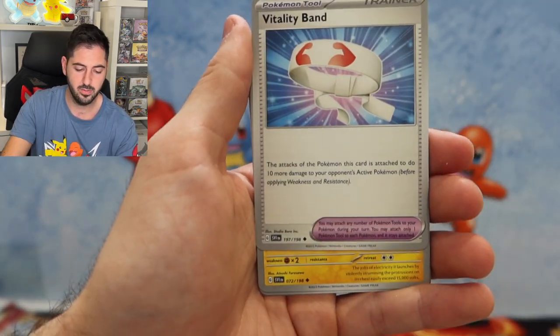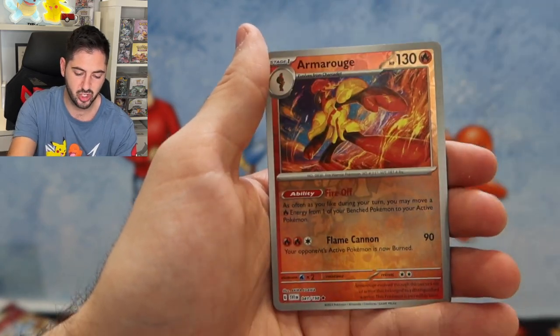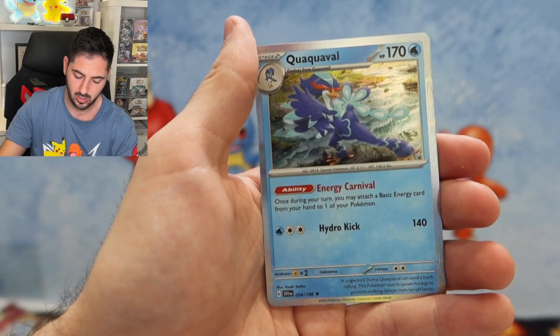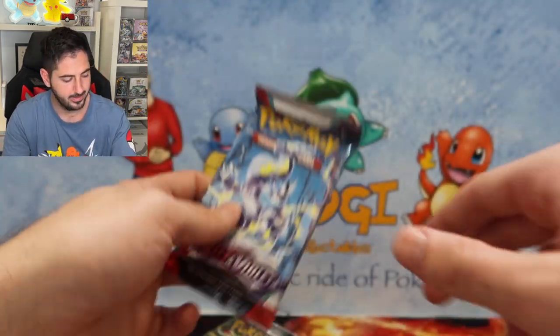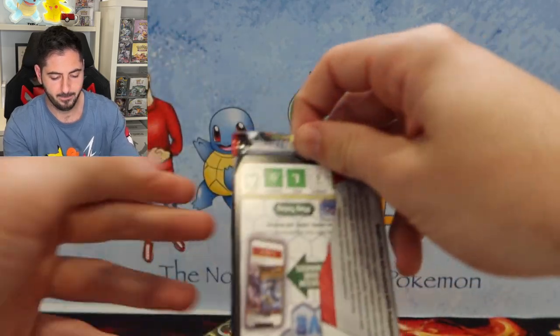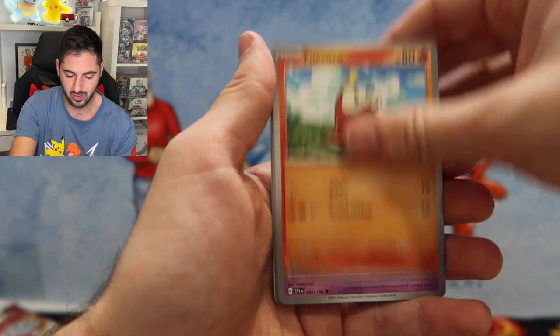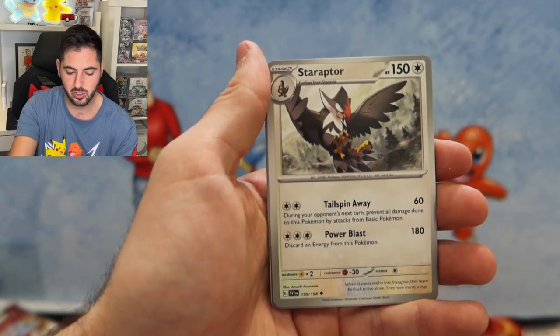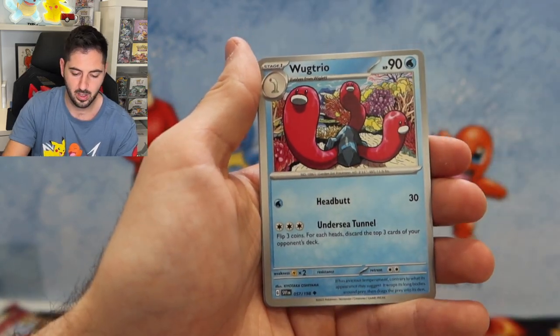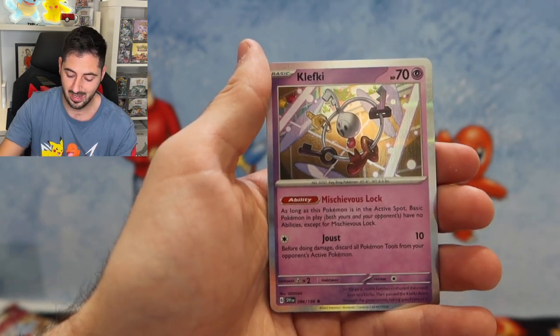Sandile, Houndoom, Toxtricity, Marshtomp, Energy Switch, Armarouge, Wable. Two more to go, let's go. Wugtrio, Drifblim, Squovit, and a Clefkey.